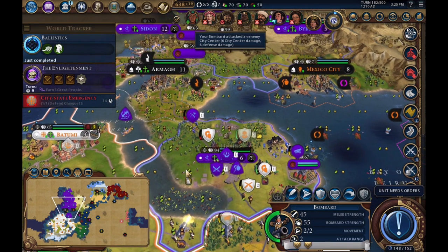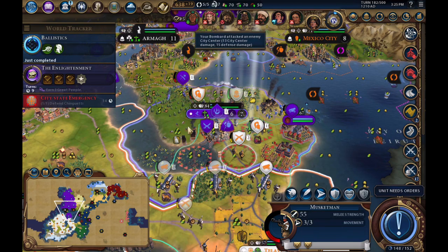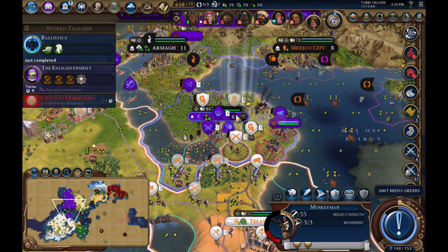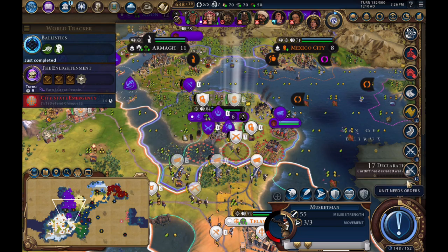The frustrating thing is I've had autosave on the whole time. You can see they have almost no walls left now. When I'm under siege — well, obviously it's not under siege here since I don't control the water — but even when I'm being bombarded I cannot repair my city walls.